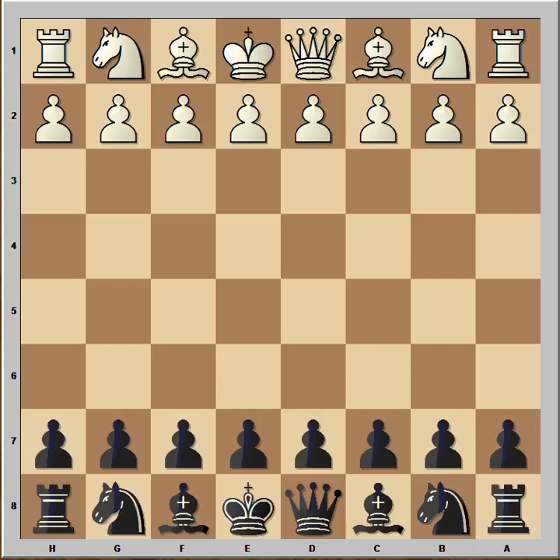In this game our hero Migio Neidorf had black pieces and we are going to have a look at this game from black's point of view. White played d4, Neidorf played f5 — Dutch defense.